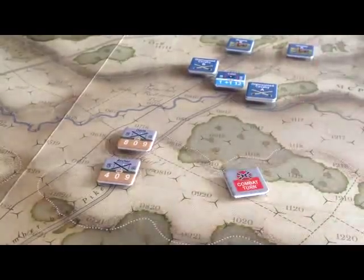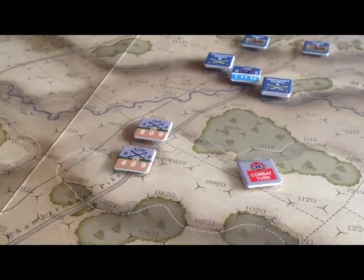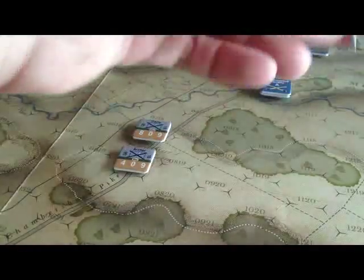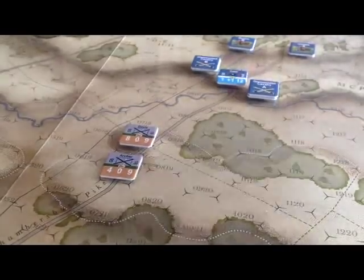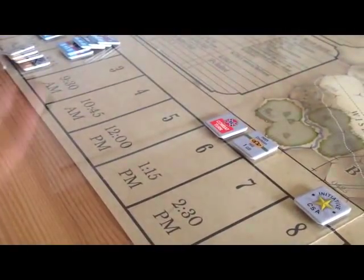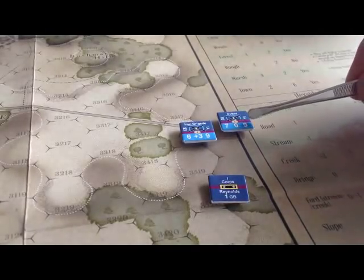We've drawn a combat chit, which means the Confederates would do combat. But Davis and Archer are not in combat range, so there is no Confederate combat. We draw another chit — there are only two left — and it's the 1st Corps under Reynolds. Reynolds has a couple of brigades coming on: the Iron Brigade and Cutler. The turn of arrival and entry area are printed right on the counter itself — turn one, entry area A, part of the first corps.